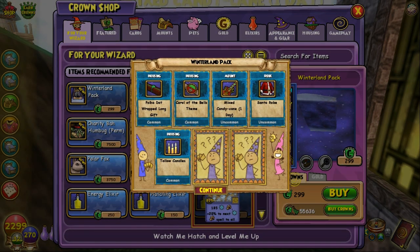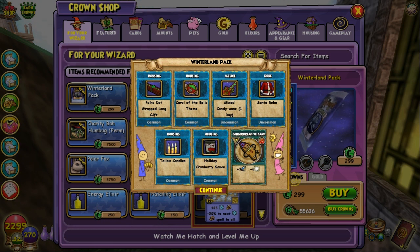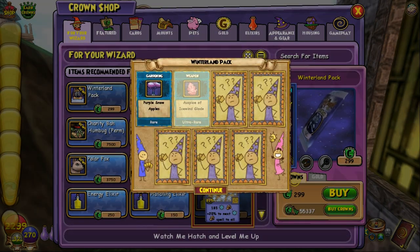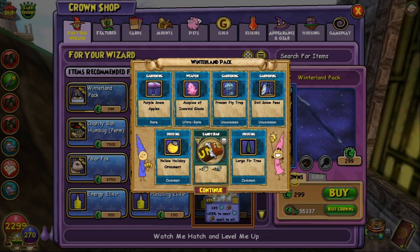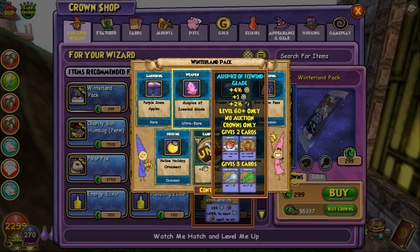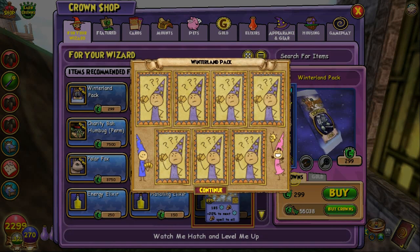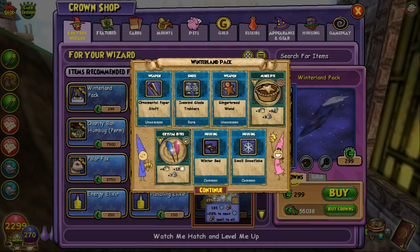Another bed, another Santa hat — so far guys, I'm safe from having to put those Santa clothes on. Carol of the bells, that's a different one. Santa robe again — I swear I'm getting Santa clothes every other pack. Purple snow apples are nice though. Then auspices of ice wind glade — that gives you a heal and a shield, plus four percent power pip chance and plus two percent pierce.